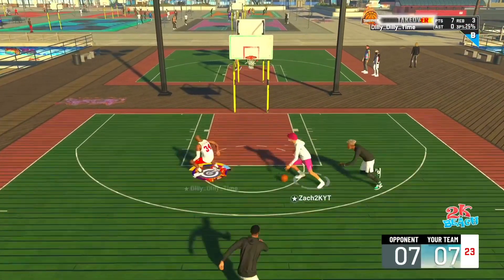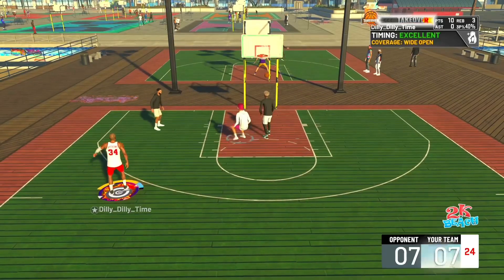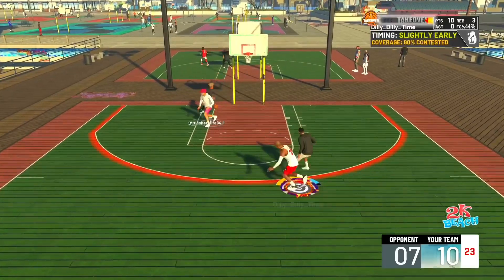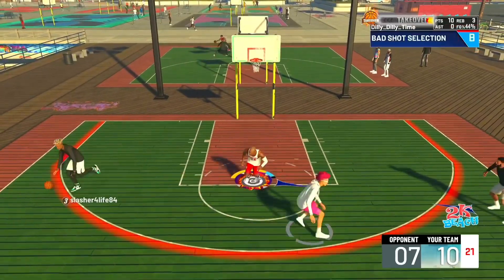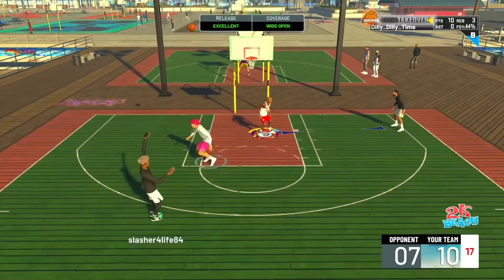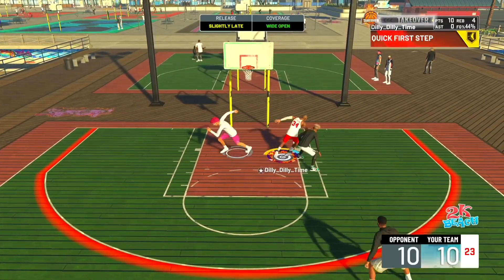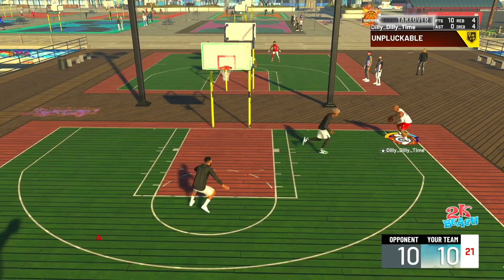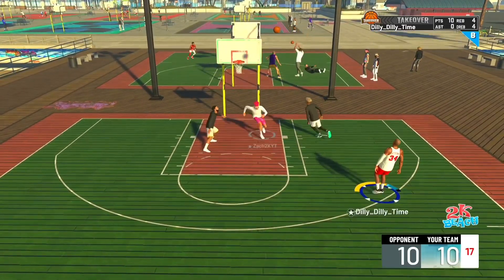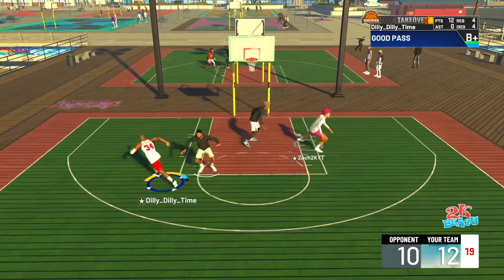I remember in 2K20 people were actually hitting those shots with Steady Shooter and Sharp takeover. Maybe they nerfed Sharp takeover, I don't even know. They're not even guarding me anymore so I'm just pulling wide open. I barely have any takeover left and I'm just chucking. I want to green one of these shots but I'm just not greening. I leave them open and he actually greens - I don't know why. I got a little bit of takeover left, I pass it to get my takeover back.